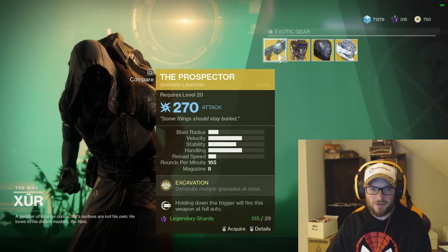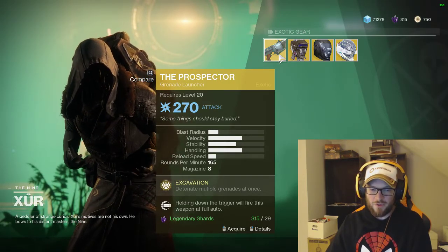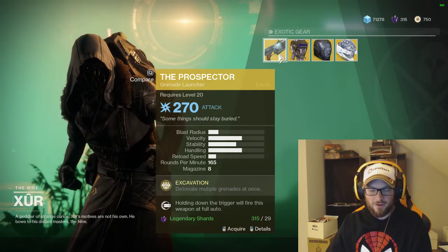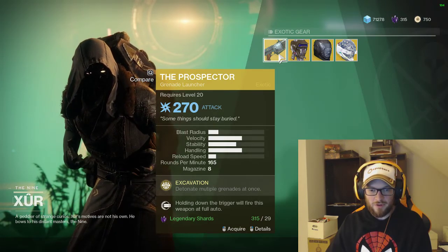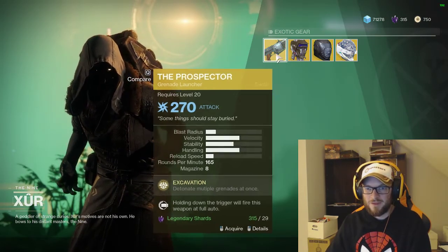And then the Prospector Grenade Launcher — it detonates multiple grenades at once, and holding down the trigger will fire this weapon full auto. Ooh, full auto Grenade Launcher! That's pretty cool.